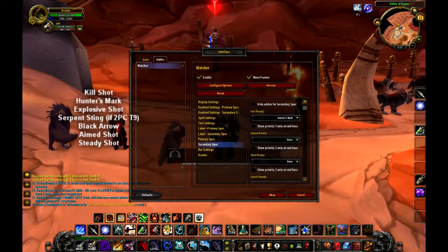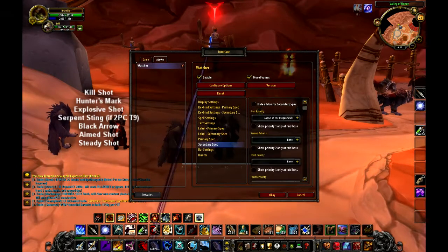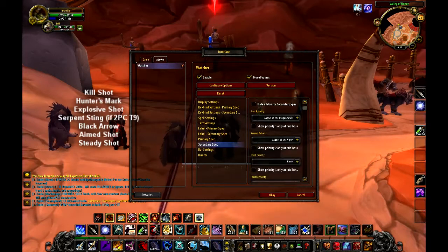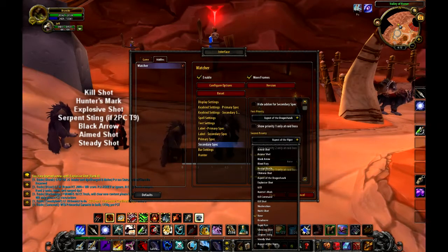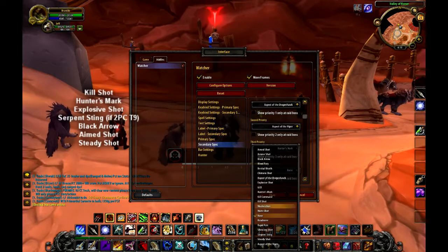You could just put Whirlwind over Bloodthirst. The only real downside I see with Watcher is that it doesn't have enough priorities — there are only eight of them, and that's not enough to make it fully convenient.